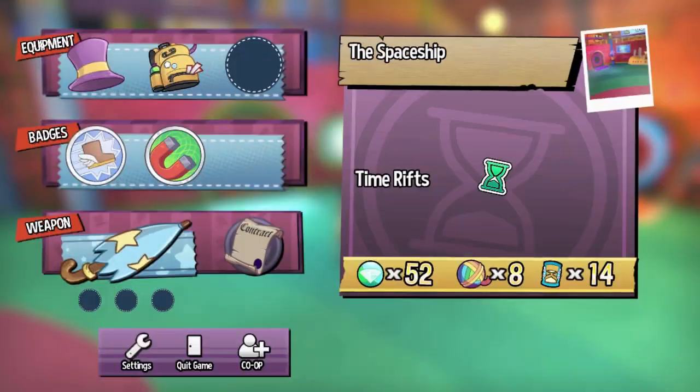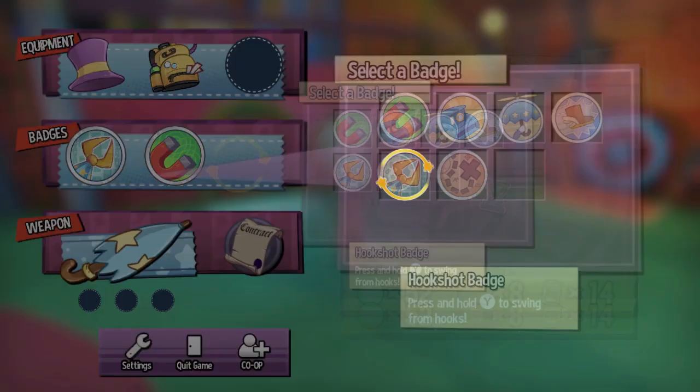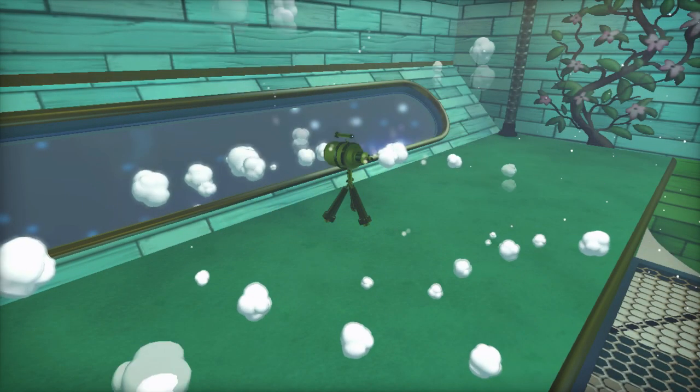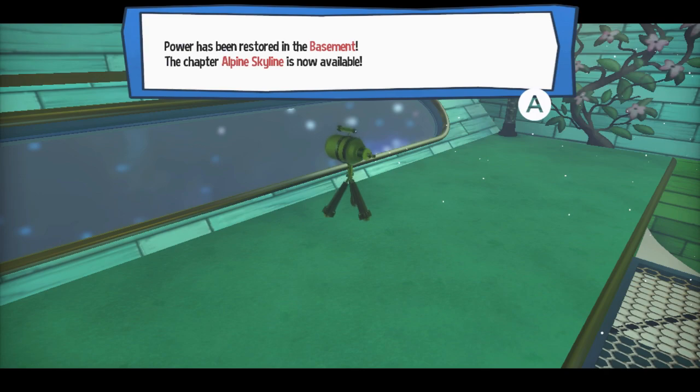I need to stop saying murder like the conductor while not trying to use the accent — it's very catchy. Okay, I'm putting on my hookshot badge because we're gonna need it coming up, because we got a whole new section of the ship to explore, including a new level called Alpine Skyline!